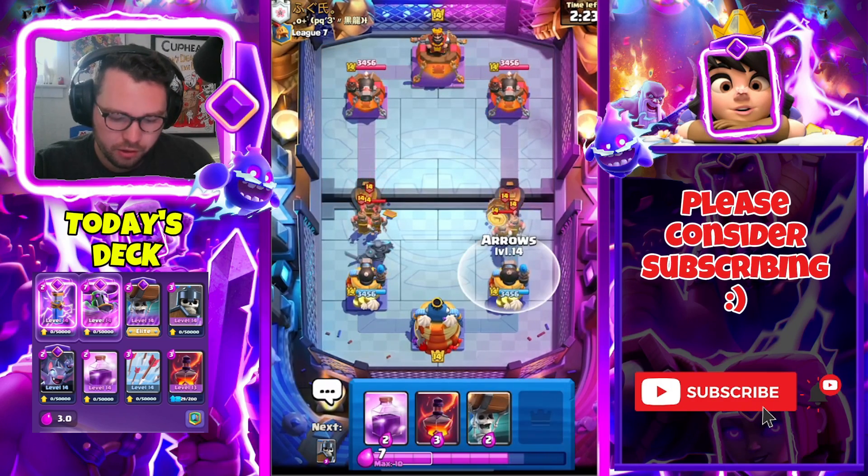He goes for PEKKA of his own — that's fine, we have Guards. I'm not too upset about the situation. If he had Evo PEKKA right now I'd be quaking in my boots, but it's just the normal PEKKA so we can totally counter it. He could go Rage though, so we'll see. Now we're just gonna cycle Zap — we're chilling like a villain.